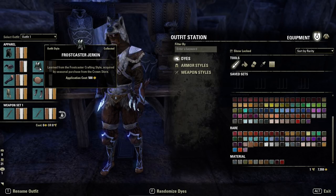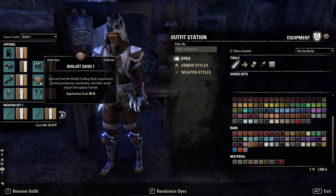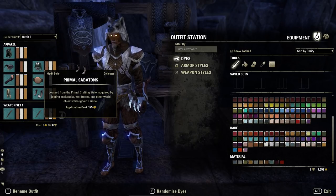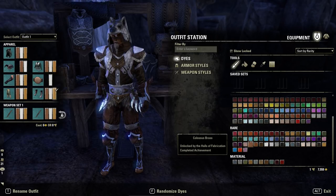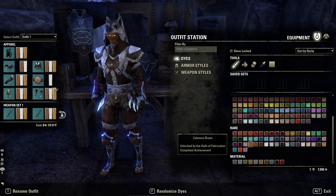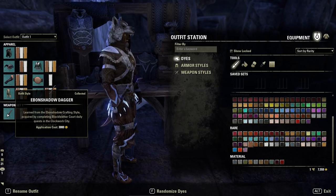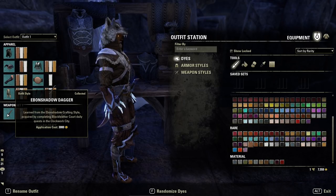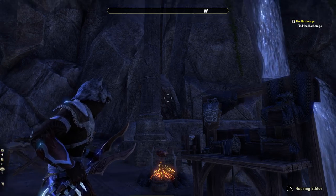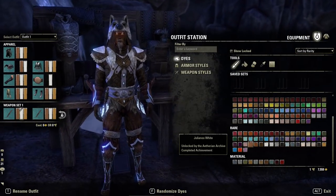If you don't have the Frost Caster body, there are a few other options available. The belt is kept simple — Khajiit Sash one, just so it stays out of the way — dyed Julianos White. The boots are Primal Sabatons heavy in Undaunted Bronze, white, and Colossus Brass. If you run this on a Khajiit you'll get claws through those boots, which looks really effective. The daggers are Ebon Shadow for the most talon-like look, using the same dye order: Undaunted Bronze, Julianos White, and Colossus Brass.